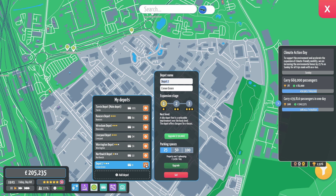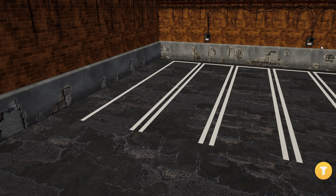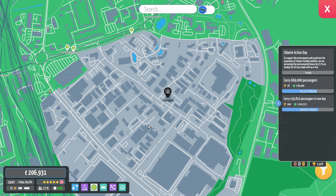Depot seven — good lord, we've got seven depots, that's insane! Crewe depot. 25 buses we can fit in there, I think that's more than reasonable.